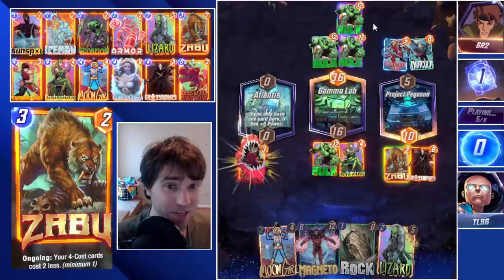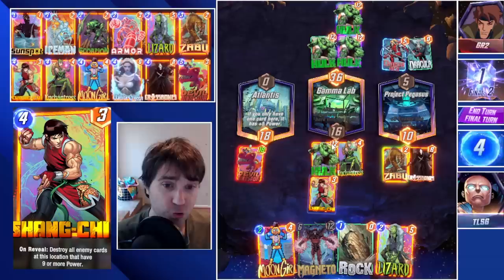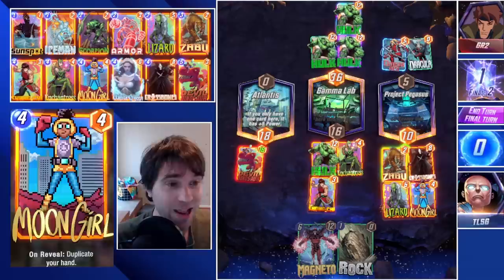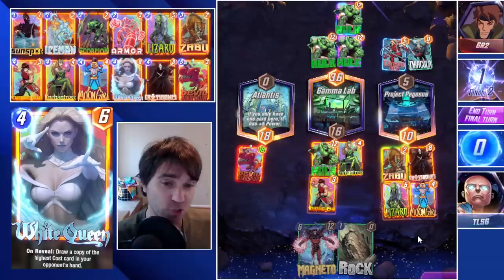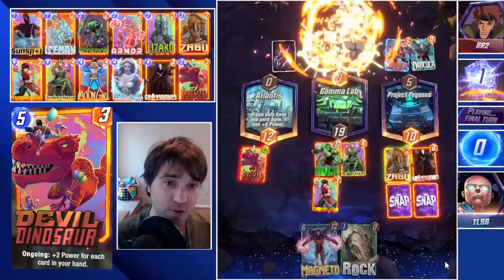They have the Omega Red, so this looks like Din's list that we featured yesterday. We do top deck into the Shang-Chi, which is beautiful — we're going to wipe out this lane. We keep our Hulk unless they have a Shang-Chi of their own, and if they do, that's only three power in this lane versus our seven. We just have to make sure they don't win the Project Pegasus lane by more than 10. I'm confident enough to snap here. We'll reload our hand with Moongirl, which reduces Devil Dino's power just a touch, but that allows us to win Gamma Lab and Project Pegasus pretty easily.